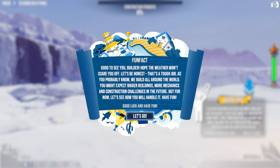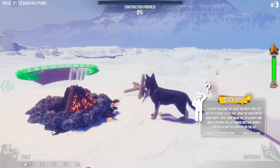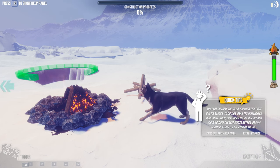The game gives us some intro text: we build all around the world, and we can expect bigger buildings, more mechanics, and construction challenges in the future. Quick tips: to start building the igloo, you must cut out ice blocks. Grab the highlighted bone knife, then come near the ice quarry and while holding the left mouse button, draw a contour along the scratch on the ice.